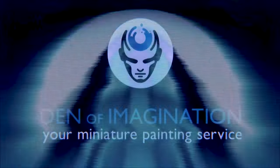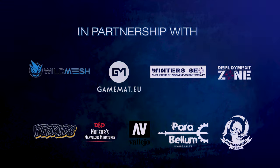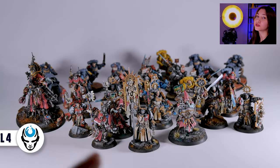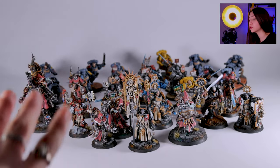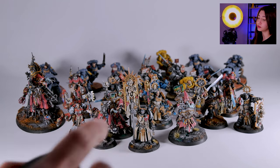Hey guys, this is Nisa from Den of Imagination and today we're going to talk about one of our finished projects: Primaries, Grey Knights and Adeptus Mechanicus. In this project we originally have 64 minis, and here are some of them. The front line ones are painted on level 5 and the other ones are painted on level 4. So let's take a look at them and how they look.